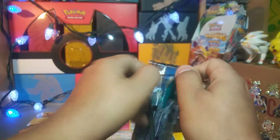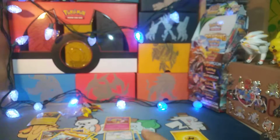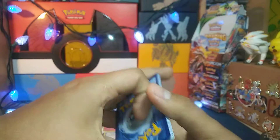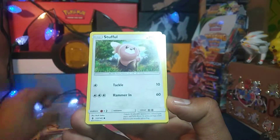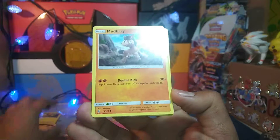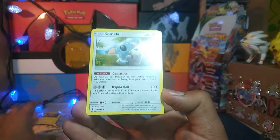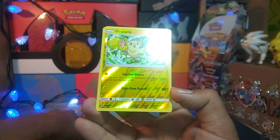Last pack. Got a Water Energy. And we have a Slowpoke, Stufful, Salandit, Mudbray, Vanillite, Brooklet Hill, Slowbro, Komala, an Oricorio Reverse Rare, and a Solgaleo.